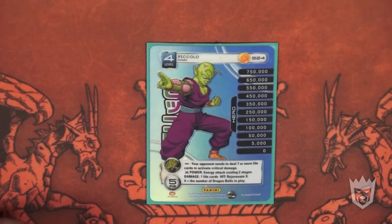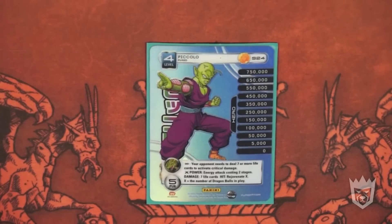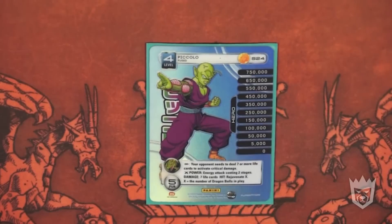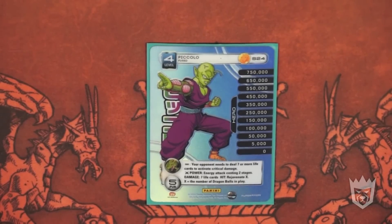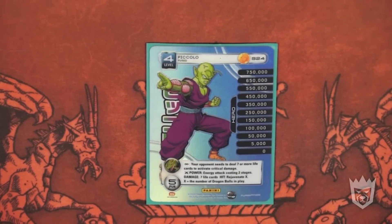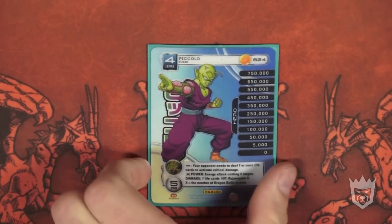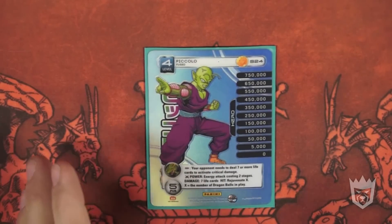Topping it off, Piccolo level four — Fused. He is beautiful. Your opponent needs to deal seven or more life cards to activate the critical damage effect. Power: energy attack costing two stages, damage seven life cards, hit rejuvenate X — X equals number of Dragon Balls in play. That power is variable. You may get rejuvenation four, you may get rejuvenation twelve. I've rejuvenated seven while my opponent had one of my Dragon Balls. The level of Fused also helps avoid your Dragon Balls being captured in anger, since your opponent now has to deal extra damage just to attempt that critical damage effect. With this deck's endurance I can usually take about a ten life card hit on level four and knock it down to six. By the time you have level four, your opponent's quaking — they know you're about to end the game.